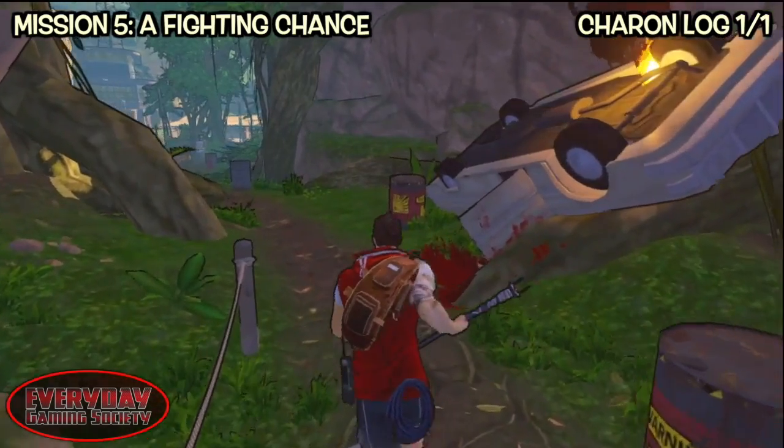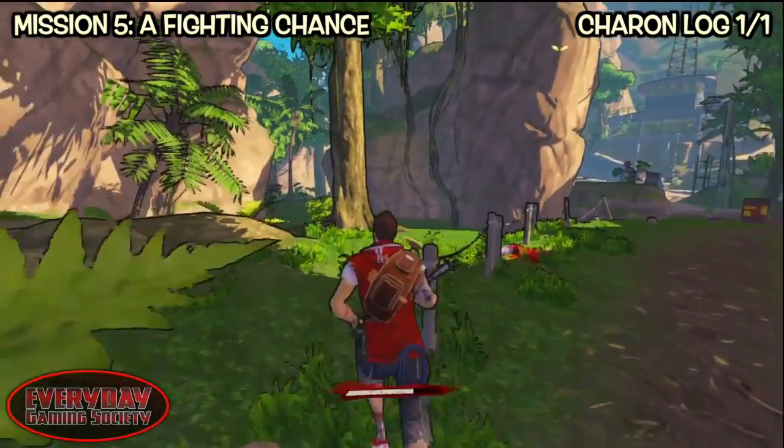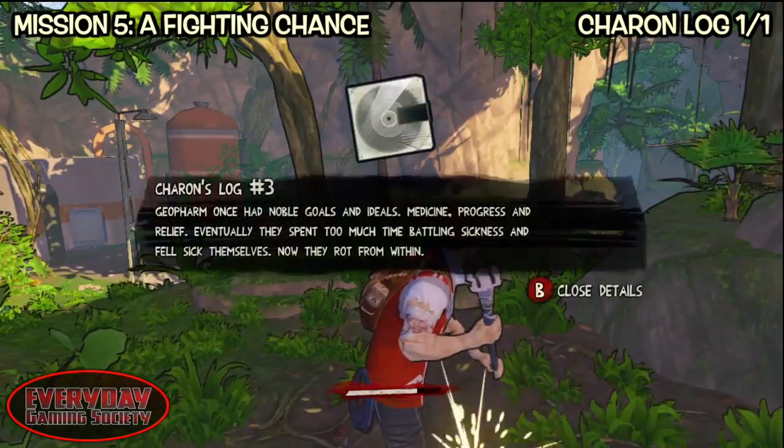Number 2 is the share log, just past the burning car. That's pretty much going to be right underneath the point where you just were. Head over to the left a little bit and you'll see the collectible to the right before you go down to proceed onward with the mission.